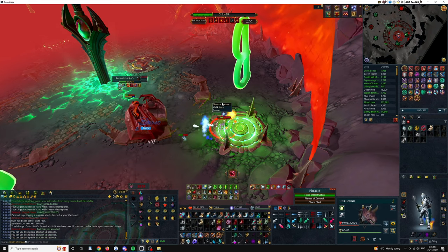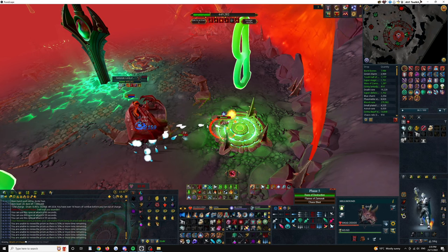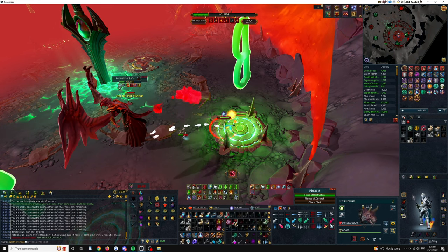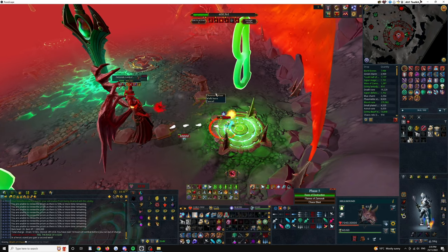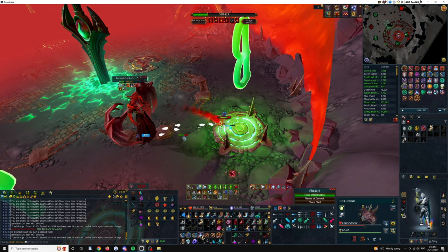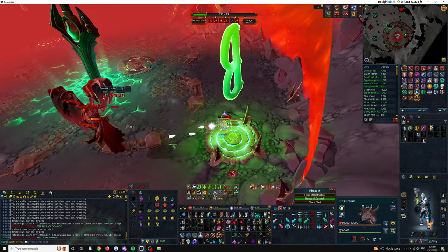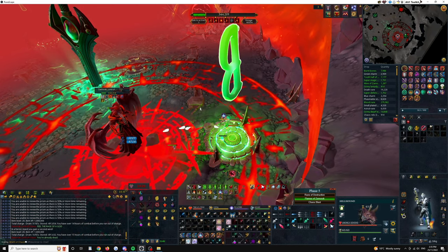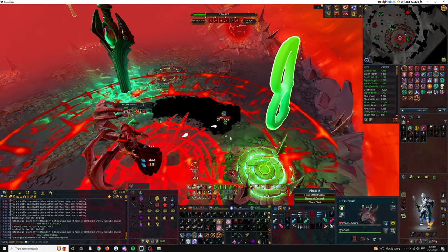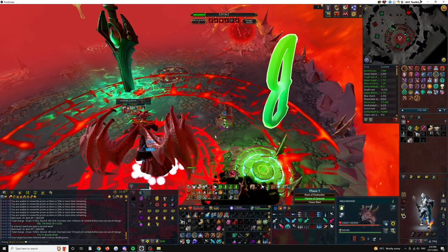This part of the fight is time-sensitive in the sense that I have a fixed spot in which I phase for this pad specifically. You always want to phase at the end here after Zami does the Flames of Zamorak spec — it doesn't have to be the exact tick, it can be a couple autos after. You always want to make sure Flames of Zami is the last spec he does, because that means Chaos Blast will be the first spec on the next phase, allowing you to do the vast majority of the red bar before really taking any autos at all. I make use of Barricade here because I'm not in a hurry to phase — just burning time.